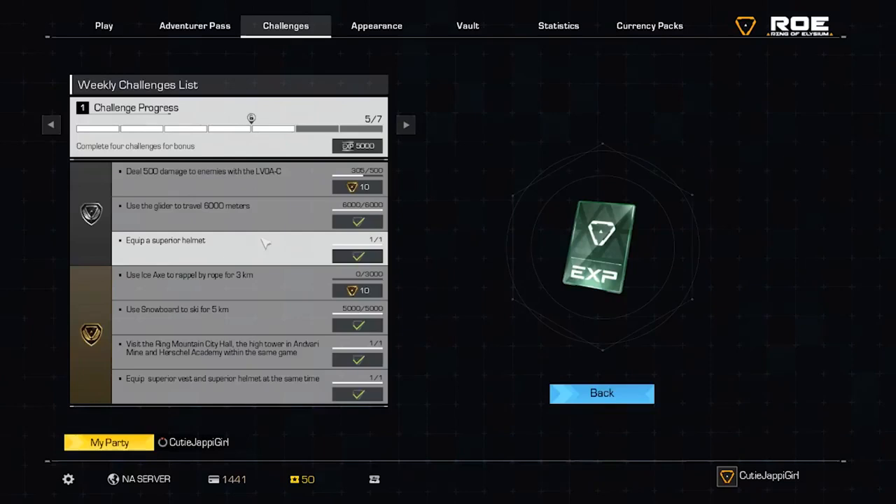Welcome back to another Worst Gamers video. Today we're going to discuss how to complete one of the harder week one challenges in Ring of Elysium — the one where you visit Ring Mountain, City Hall, the Hightower Anvari Mines, and Herschel Academy all within the same game.